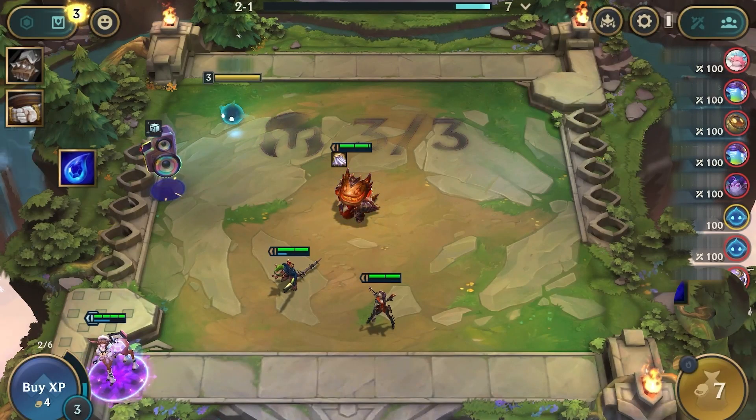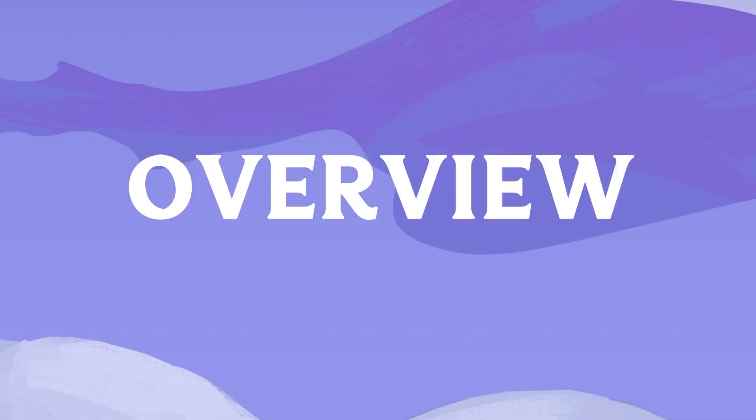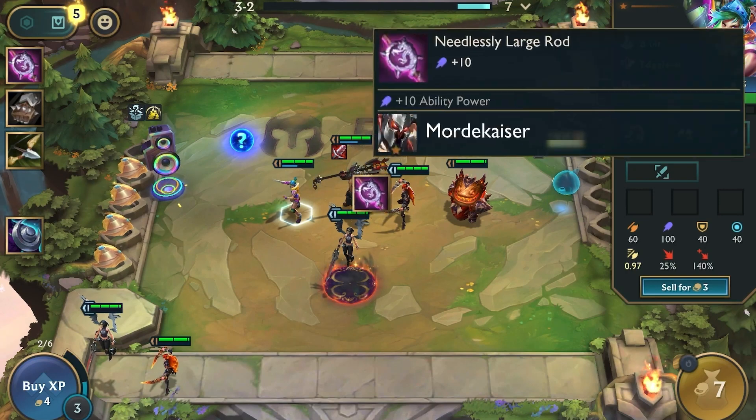Hello Tacticians! Today we'll cover the basics of equipping items to make your champions even stronger. Items are like gear for your champions. They come in different types: defense, offense, crowd control, and utility.